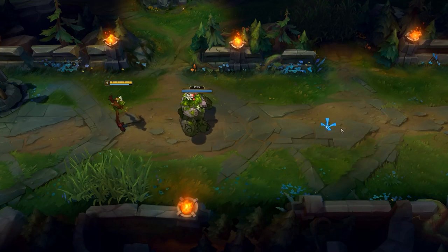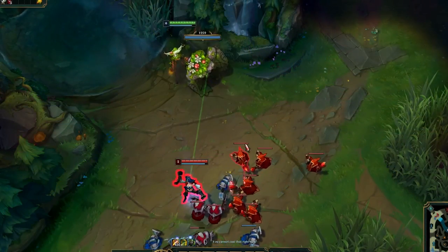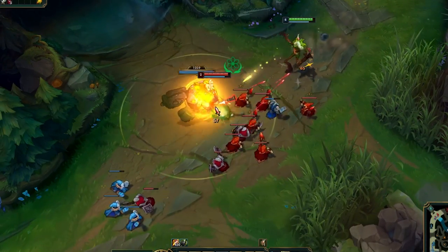Daisy gains a 5-second 25% movement speed buff when she gets summoned. Use your E on her immediately after summoning her to make Daisy even stickier and more annoying.